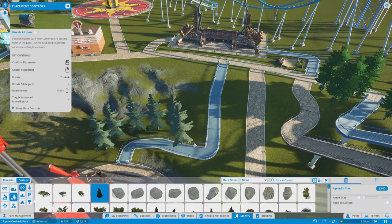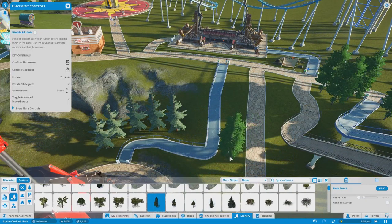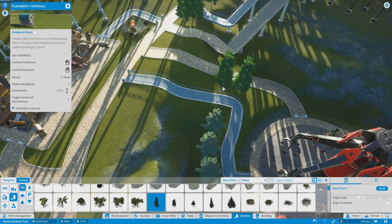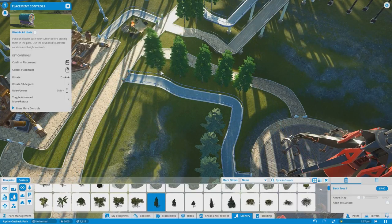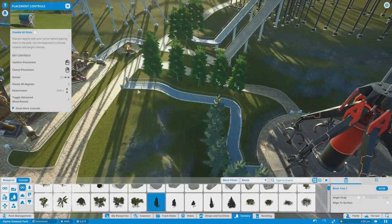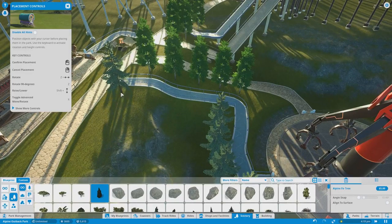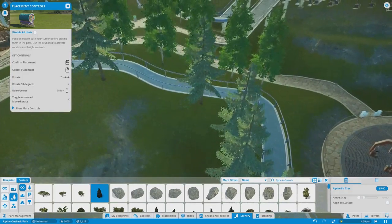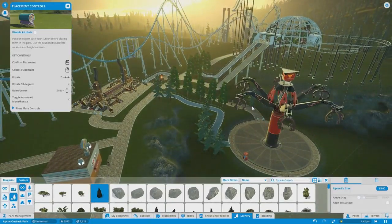I'm going to open this up to the public and start putting in trees to decorate the path a little bit so that people are satisfied. Let's get a different tree going over here. I know I put in a lot of the same trees all over the place, but they work. This region I'm in is very mountainous, very densely populated by forests, and these trees just work so well. And then this side we'll keep with the alpine fir trees theme.